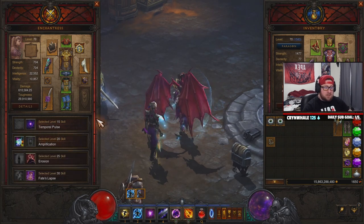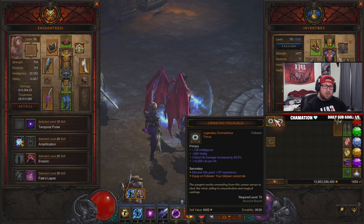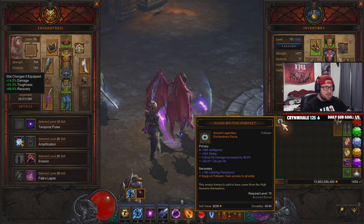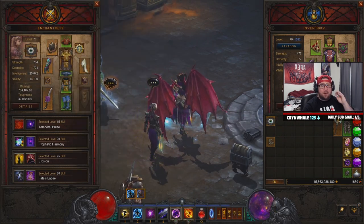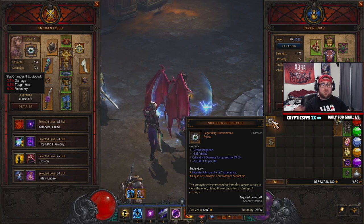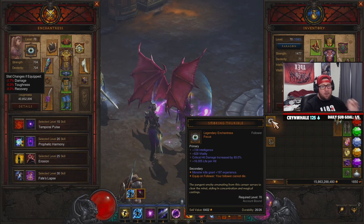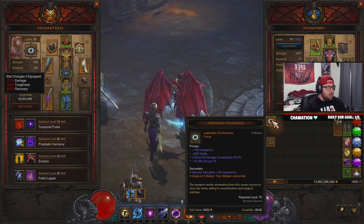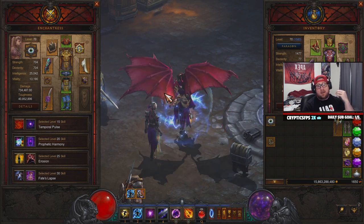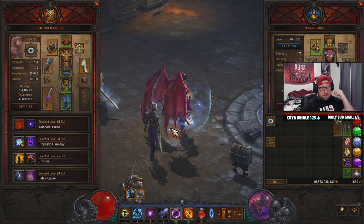With legendary Enchantress focuses, you're really picking between two: one where your follower can never die, and one that grants access to all skills. If you don't have the immortal token equipped, the follower will die for 20 seconds then respawn. A big reason you want followers is because they share 20% of their experience, magic find, and gold find with you — which is a huge boost for solo players.